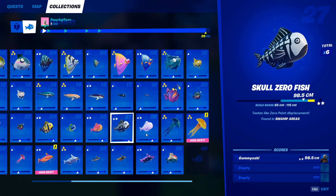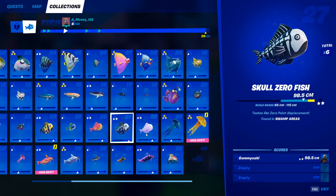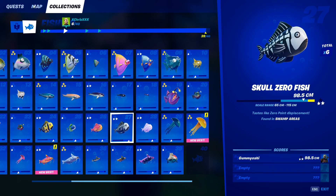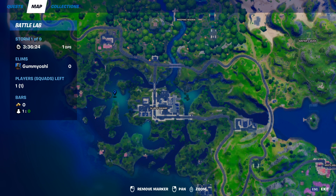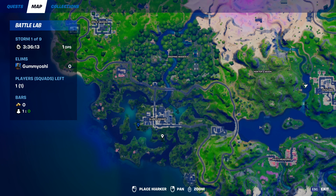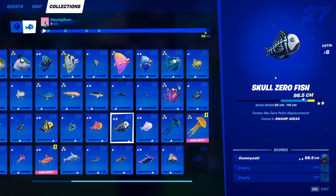Moving on to the skull zero fish — the myth fish, the young architect fish. This fish can only be caught in swamp areas. Come over to Slurpy Swamp and fish in any of the areas around it. If there's a fishing hole and the water looks swampy, you're in the right spot. Use any type of fishing rod — remember, pro fishing rod will increase your chances — and you will eventually catch the skull zero fish.